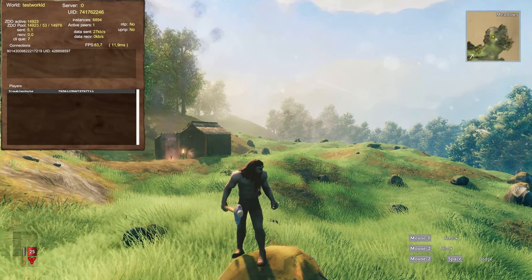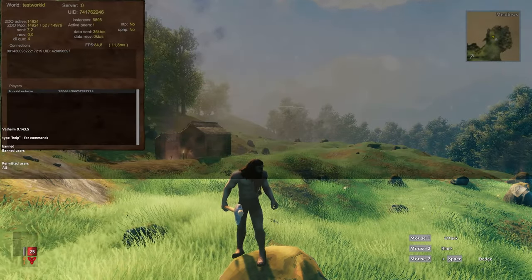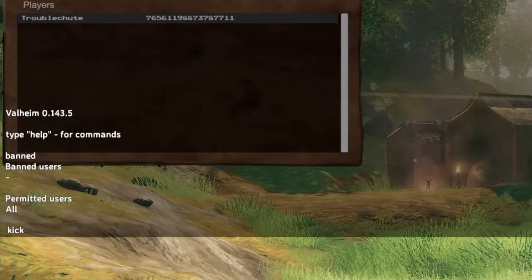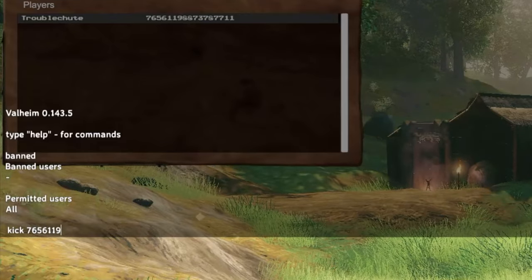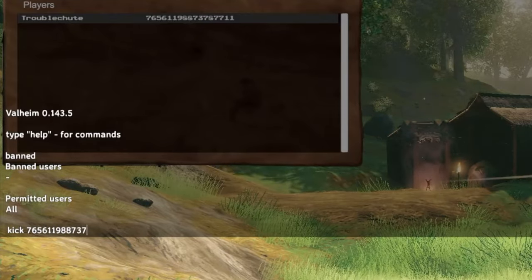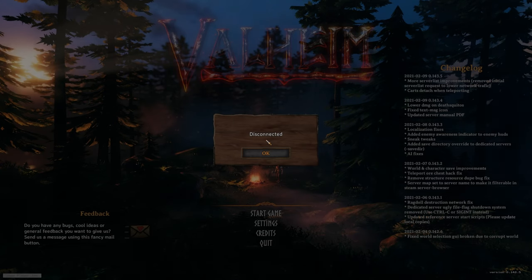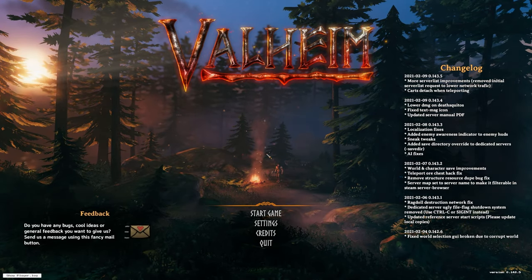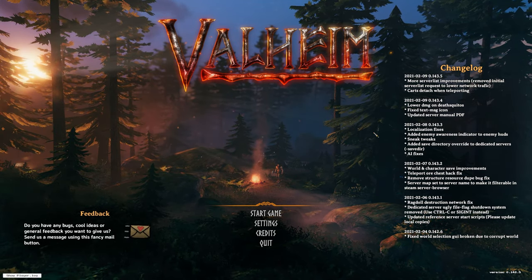Let's go ahead and kick myself as nobody else is on the server currently. Simply hit F5 to bring up your console and type in either kick or ban, followed by their Steam ID. So: 76561198873787711. After hitting enter, you'll notice that you freeze and then get kicked off of the server. Of course, that's only if you're kicking yourself. Otherwise, the player that you're kicking would experience exactly that, being dropped onto the main menu once again.